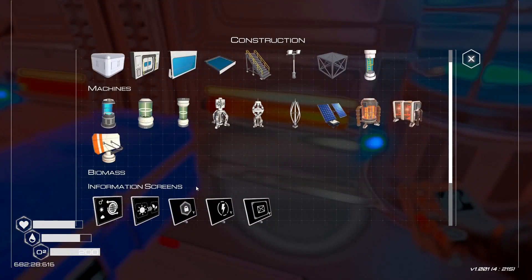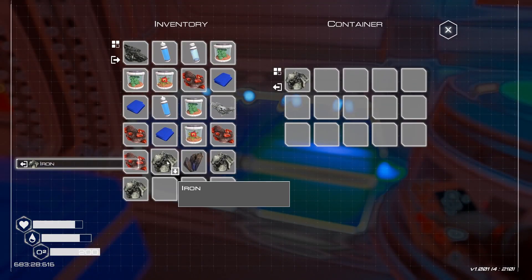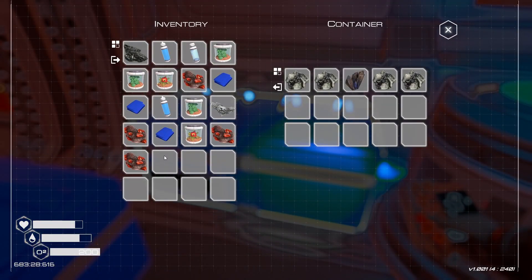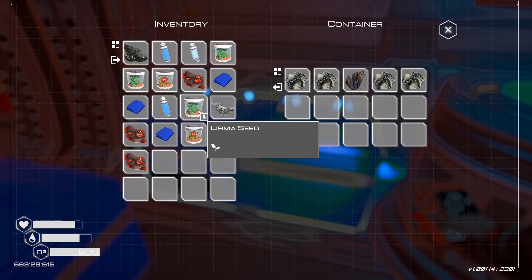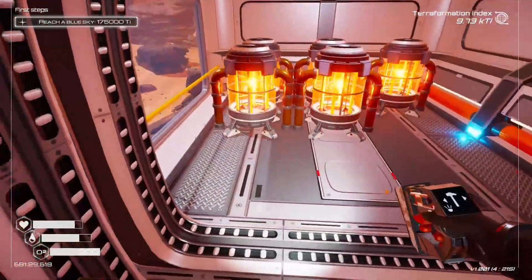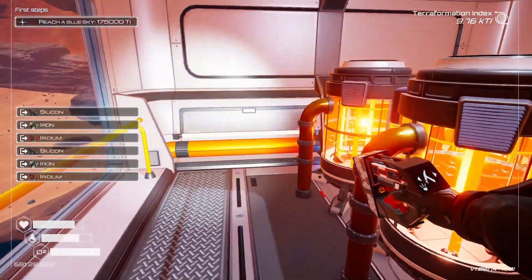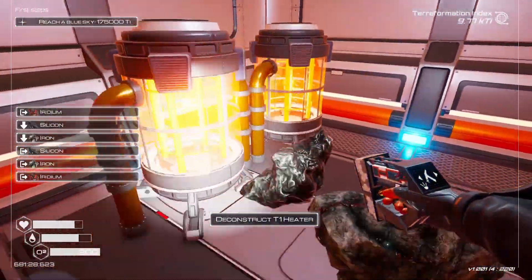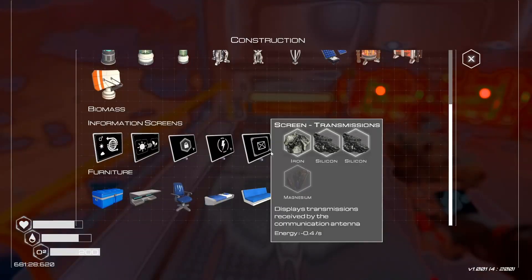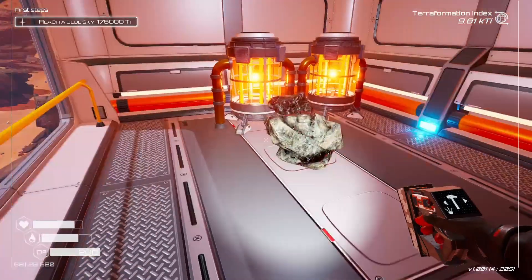I wish I could deconstruct you but I can't. Just shove you guys back in. Now we can make some more veggie tubes — one, two, three, four, five veggie tubes, which is good. I'm gonna deconstruct the T1 heaters because I got the big boy T2 one. I need titanium. How do I not have titanium on me?